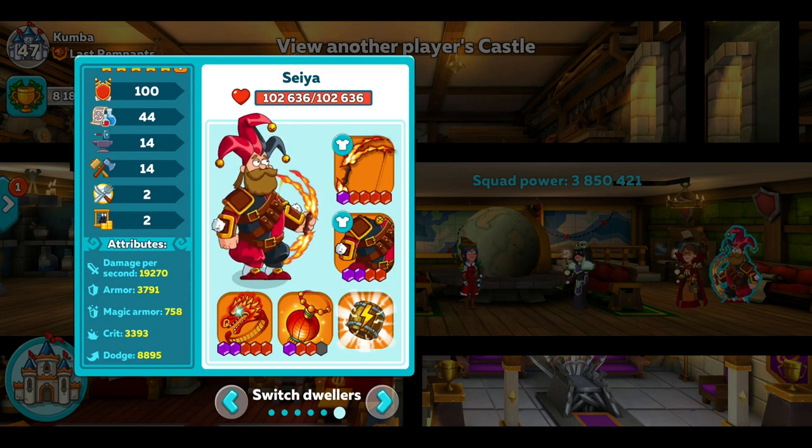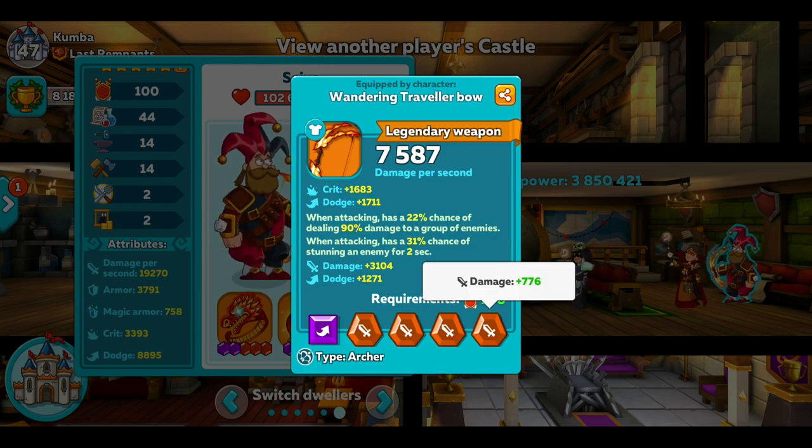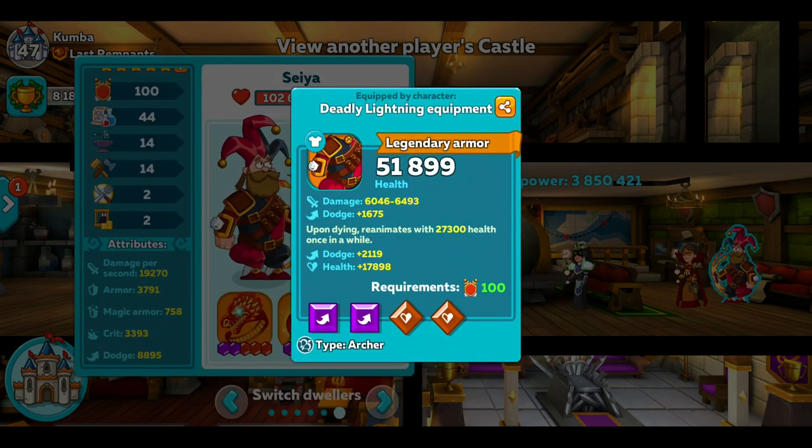He's got a pretty high-powered archer — pretty standard. You can see lots of damage gems, and it's the stun bow. This is the best you can get for an archer — reanimate with 27,300 health. If you can get that, put it on your archer. The best archers in the game have reanimate armour, which is really good. I wish I had some but I don't, unfortunately.